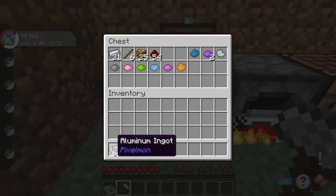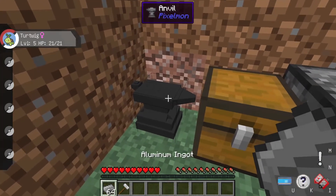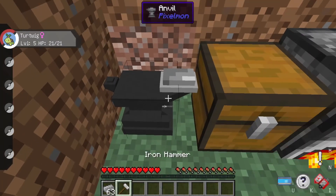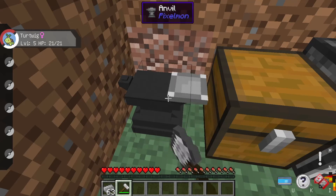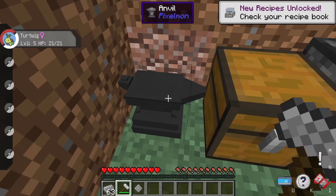Now you need to turn those aluminum ingots into aluminum plates. To do that, place one ingot on the anvil by taking it in your hand and right-clicking the anvil. Once it's placed, click and hold with the hammer — don't just keep clicking, hold it — and it will eventually turn into an aluminum plate. It takes some time, so just wait. I'll do a bunch of these and be right back.